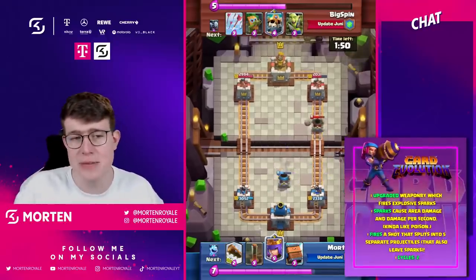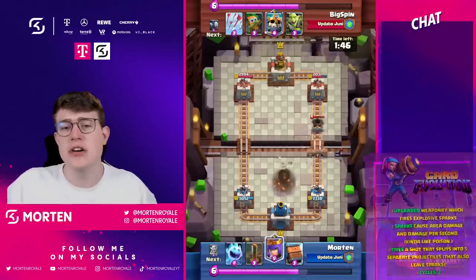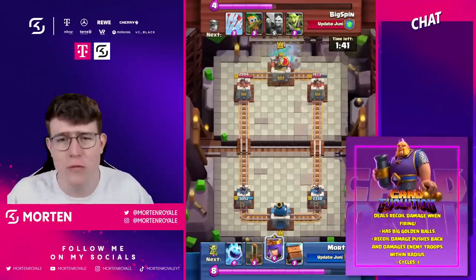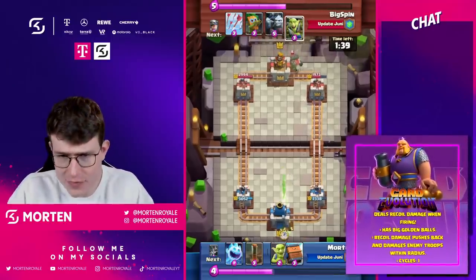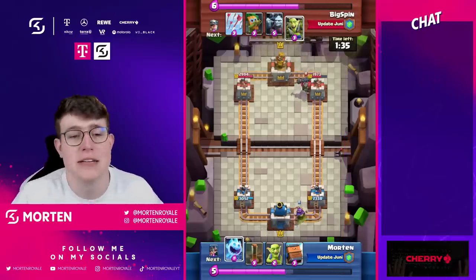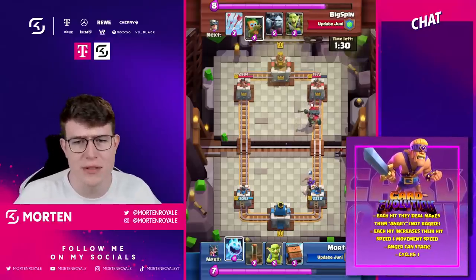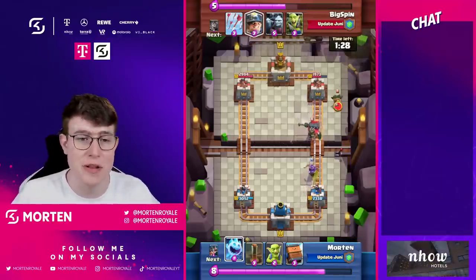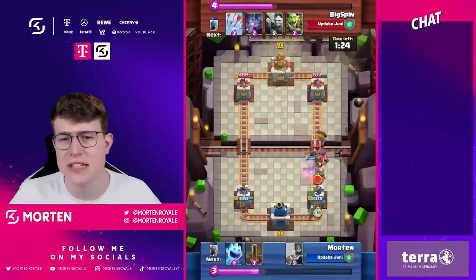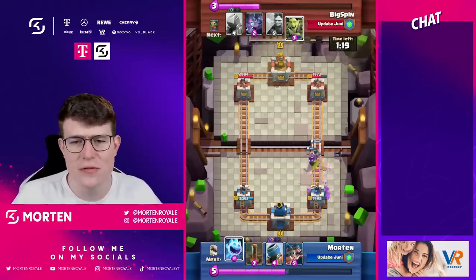All of the current evolutions are already strong. The Firecracker was already really strong before its evolution, and tons of people are using it because it's game-changing. The Royal Giant is absolutely incredibly strong and really needs a nerf. Barbarians are underwhelming and not flexible enough. Not many people use the mortar evolution because the card was already balanced before the evolution was introduced.